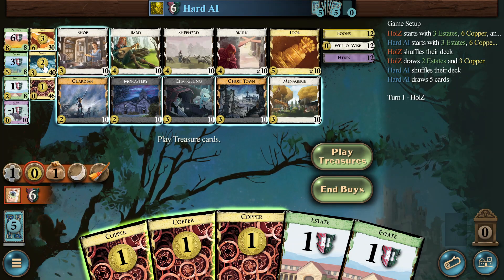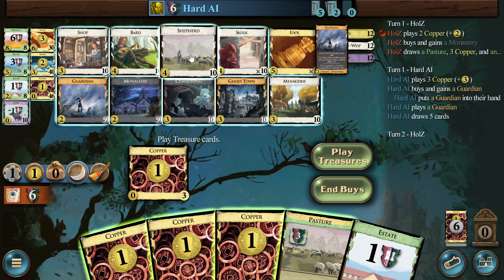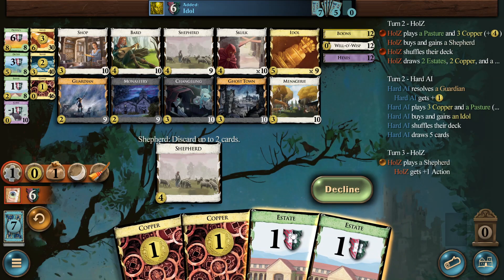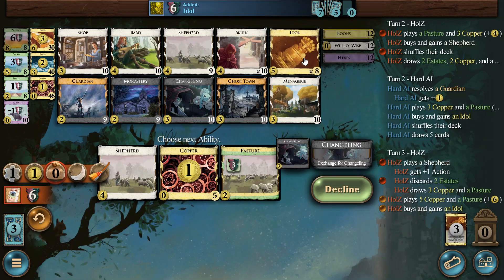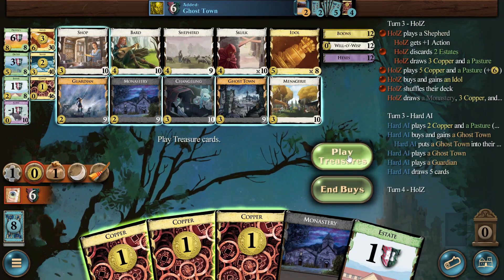So I'm opening with Monastery and probably Shepherd. Could be Skulk, but we can buy the Skulk when we have the Monastery in hand. They opened Guardian, so that means they will have a five too — unless they would do complete nonsense. And how do we treat the Idols? I think we get it over a Gold. They're pushing here for cycling.